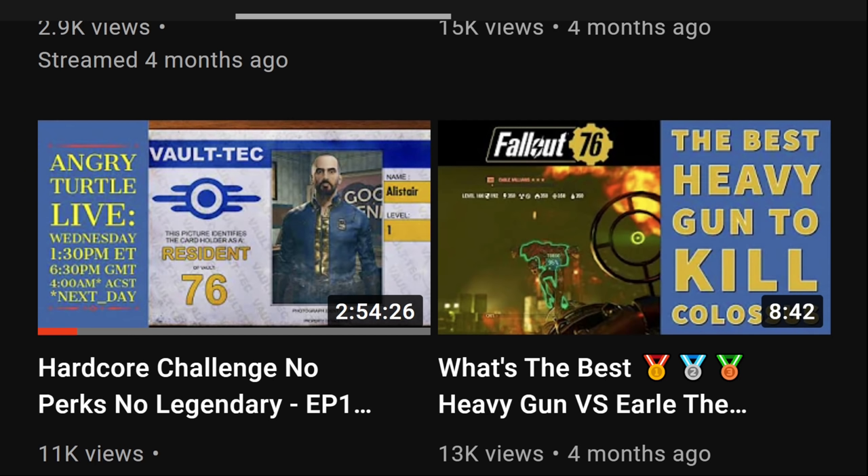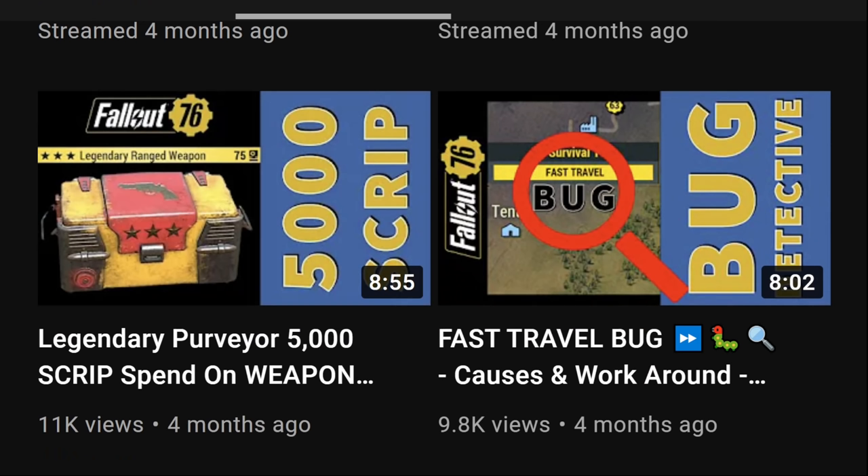The best heavy gun to kill the Colossus — this was a summary made after a series of testing videos. For whatever reason, the Flamer was doing way more damage than anticipated. If you want to fight the Colossus, the Flamer is an amazing weapon — the performance was insanely good. A full comparison with other heavy guns we tested is in the video.